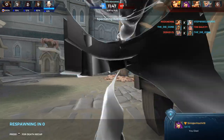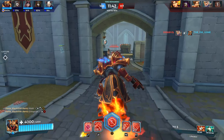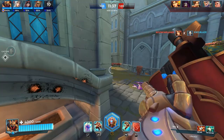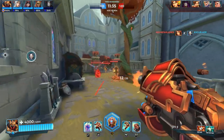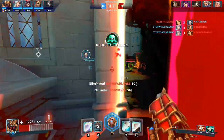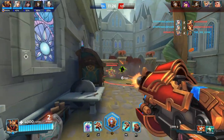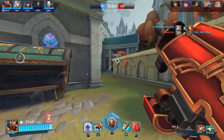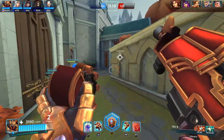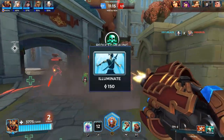The second-to-last perk is Resilience — a very important one. It reduces the duration and effectiveness of crowd control and slows by 20%, 40%, and 60%. This mainly counters things like Khan's shoulder toss, Grohk's pickup, and Buck's Shotgun Cage slow. The large percentages make it very effective, and if you're getting really annoyed by an enemy constantly stunning or slowing you, throw on this defense perk and it'll help you out a lot.